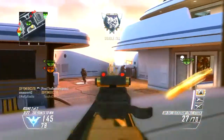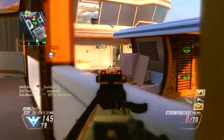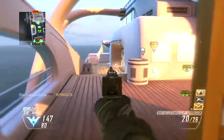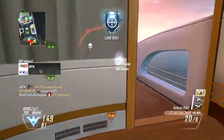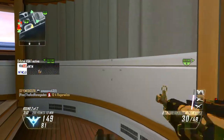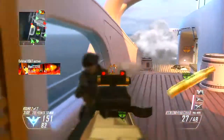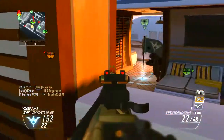Now on to submachine guns. We have the Vector CRB — I'm sure a lot of you saw gameplay of that from other channels. We have the K7 which looks like a very small submachine gun and it might have an integrated silencer just like the Honey Badger. We also have the CBJ-MS, which looks a lot like an MP7 to me, though I don't know if they have any relation.